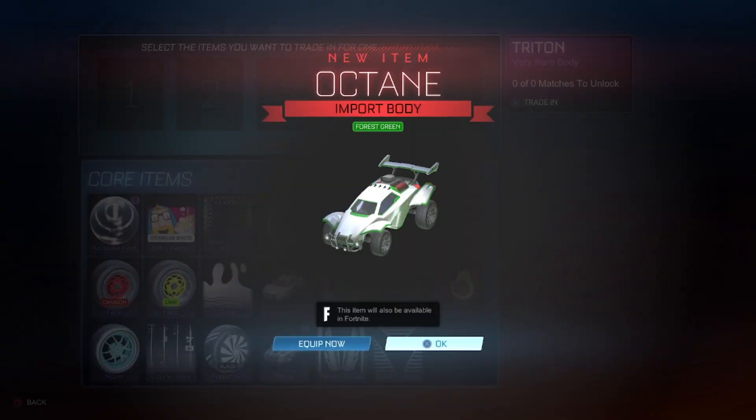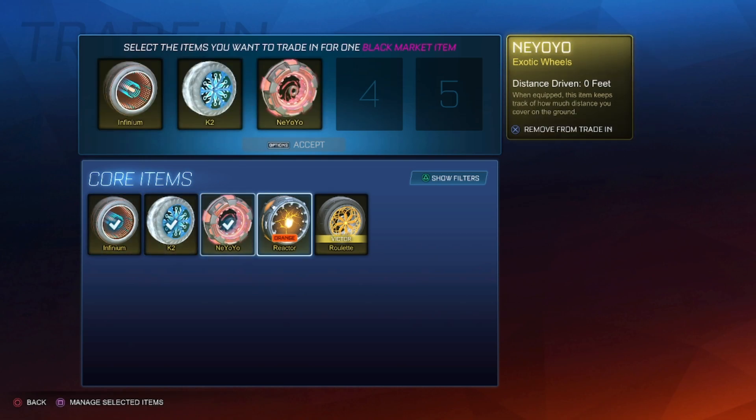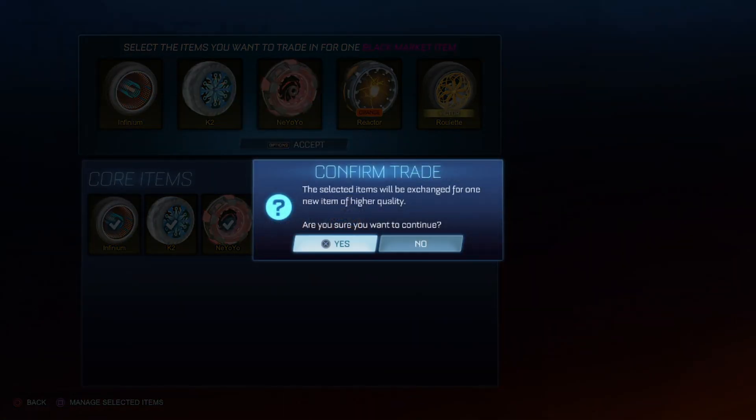Still doing some trade-ups — just got an Octane four-screen, best thing we got so far. All right y'all, the big trade-up — got five exotics right here, guaranteed black market. Hoping for something like titanium white Dueling Dragons. Yeah, let's not waste any more time.